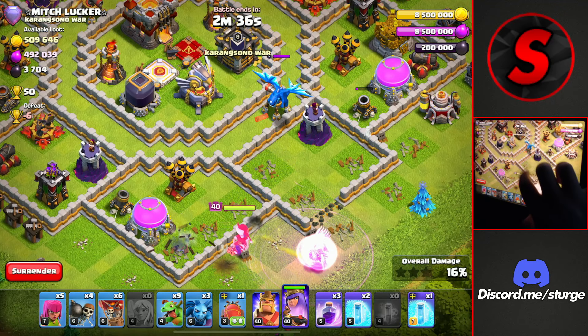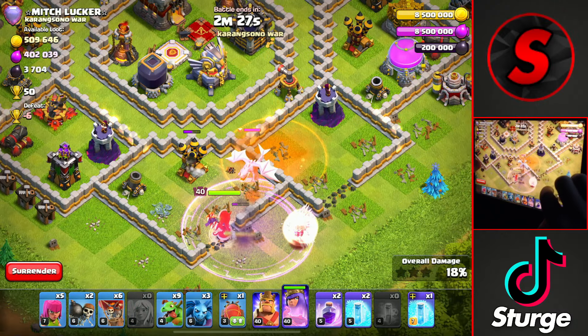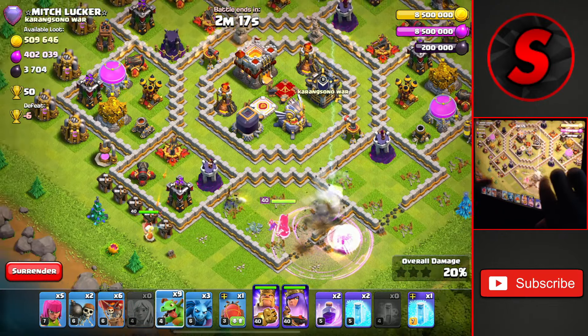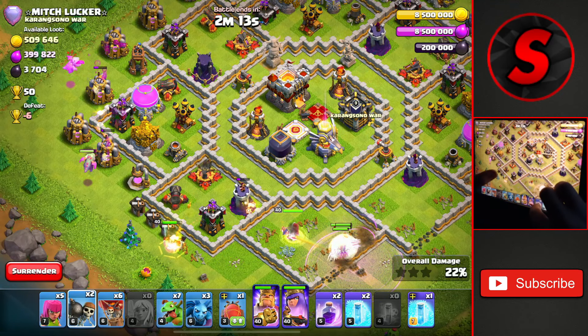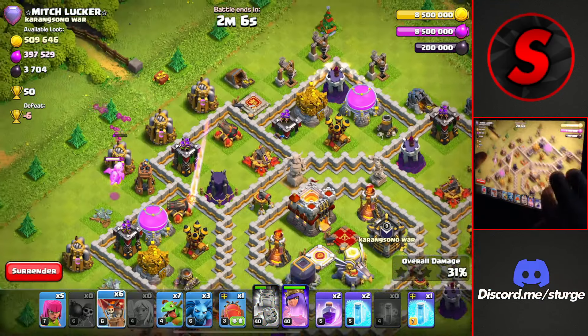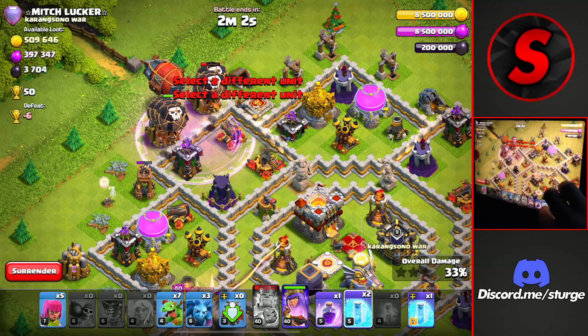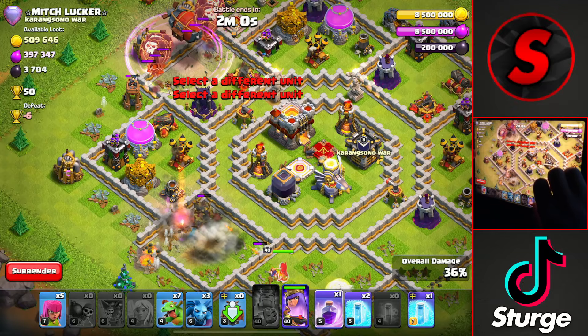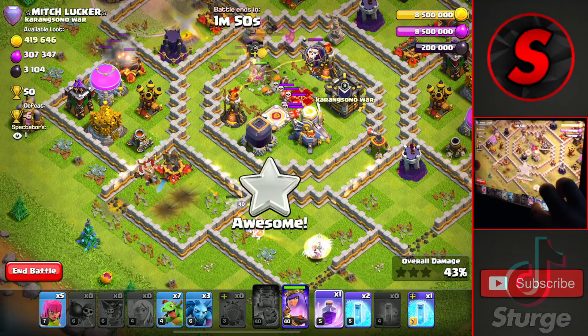The 4th attack strategy is the Queen Charge Hybrid, and this army can be used for your trophy push for gaining 2 stars against TH11s. I start off the attack at the bottom of the base with the queen, then balloon for the outside seeking air mines and all the healers. I drop a wizard on this builder hut since the king can one-shot it, and a baby dragon on the other side of the queen which will guide her into the base. I drop three wall breakers to break the level 12 walls, which allows the queen to take out the Eagle Artillery.